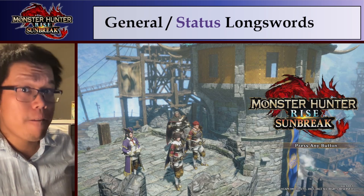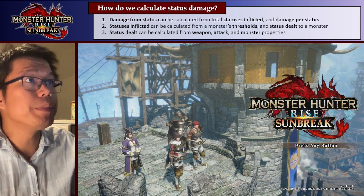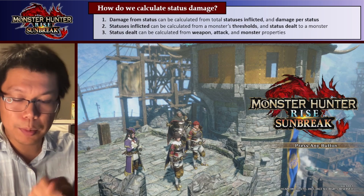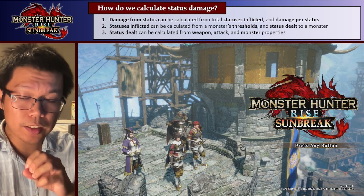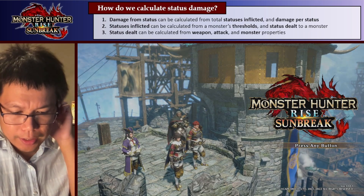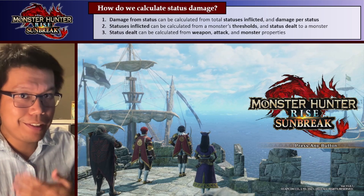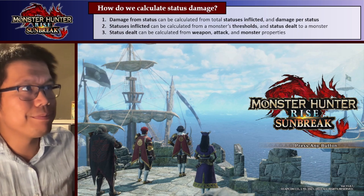Before I go into the builds though, a very quick intro to some of the mechanics. I might release a proper video on this later on. But basically the damage you do from status is going to depend on a bunch of things. It's going to depend on how you attack the monster, your build, and also the actual quest. So the quest you do changes how much status damage you do. For this whole thing, I assume you're going to fight the hardest possible version of a monster, usually the anomaly quest version.